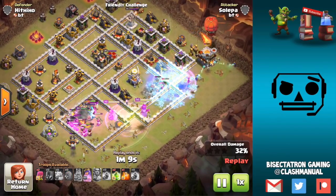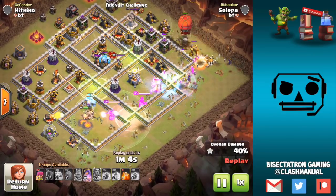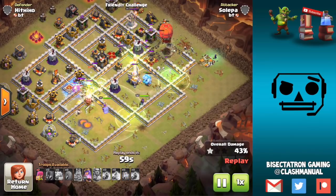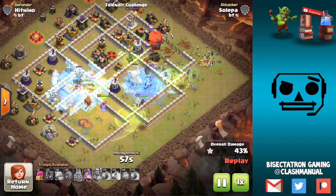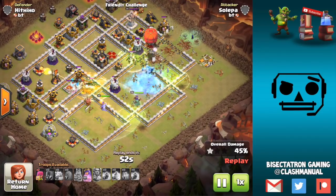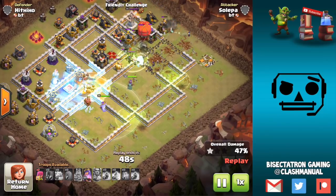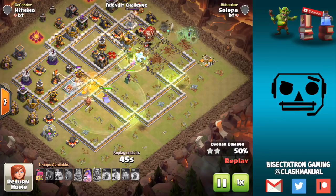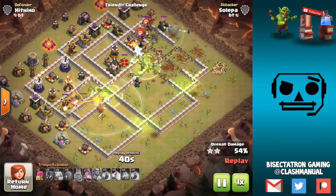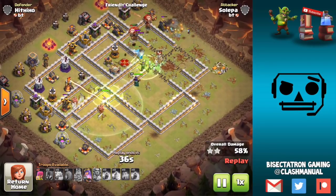This first one was a Jump Spell Ice Golem Witch attack with a Stone Slammer on the side. Things move slow and it doesn't look like you have a lot of troops, but things actually go pretty far into the base. One of the issues — because these attacks weren't extremely well planned out — was there wasn't enough firepower on the sides to go along the outside. There was on the top side because the Slammer helped out.